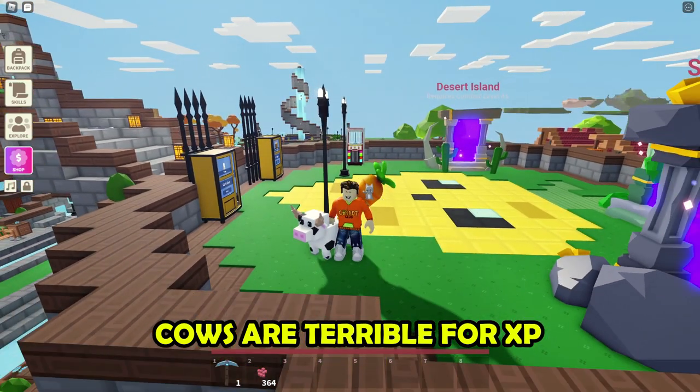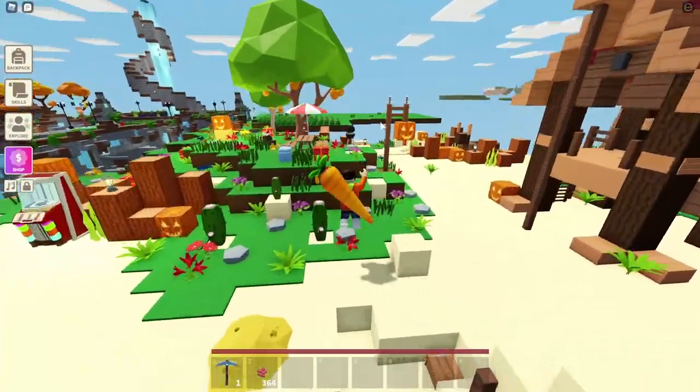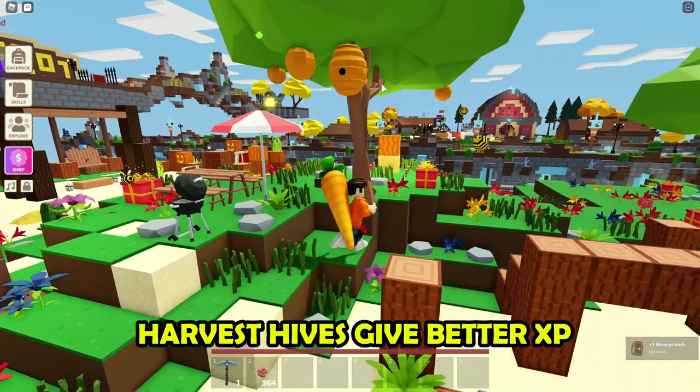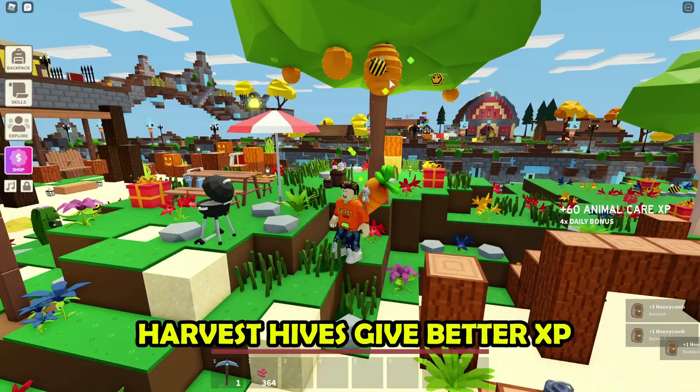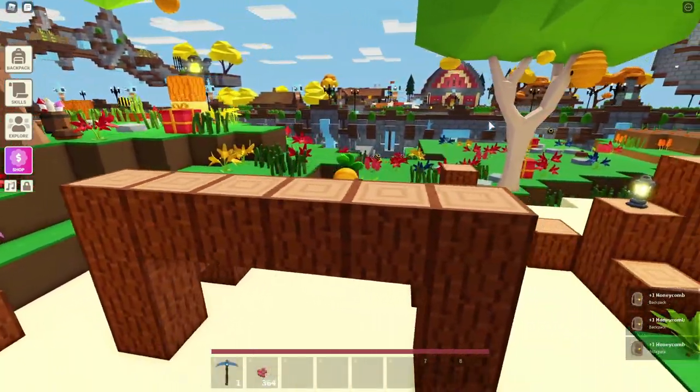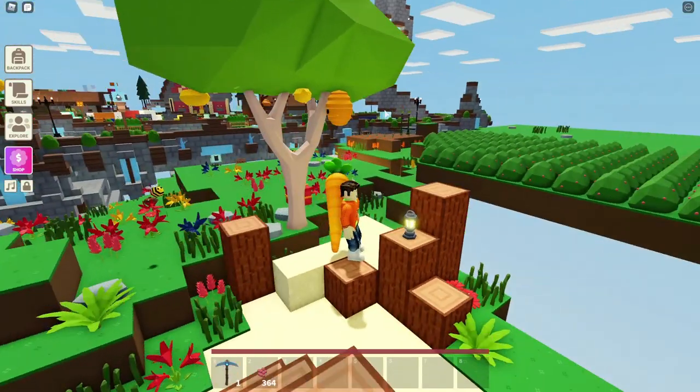And since you're stuck with it, the second best option for getting experience points is to harvest it from bees by sticking your hands inside of the hive and grabbing their honeycomb. It's a very smart idea if you think about it. If you didn't know that bees existed in the game, well now you know.